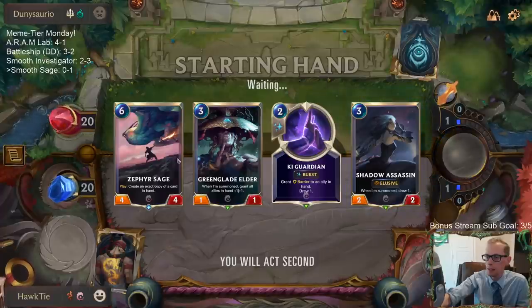I like this — good start! We can go Key Guardian on the Zephyr Sage, so we can keep copying the one with the barrier, and then we can have infinite barrier Zephyr Sages. It's even cooler.